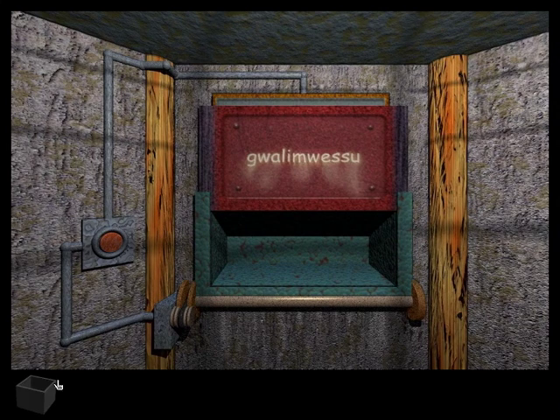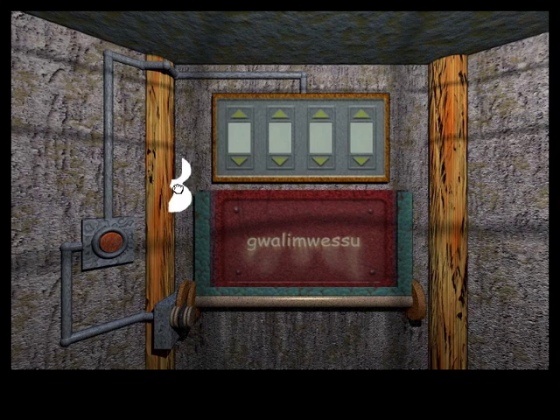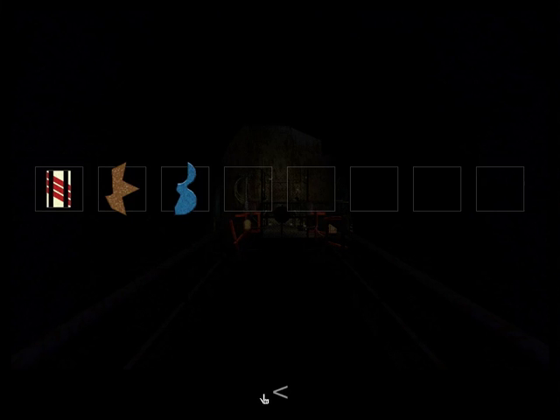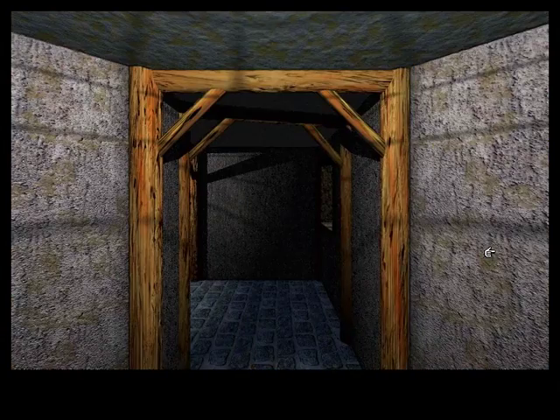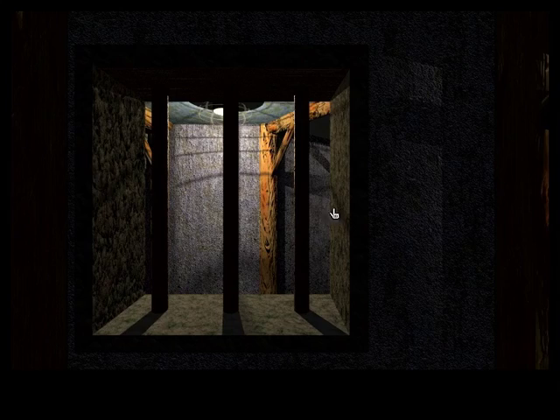We got a blue piece. This doesn't really seem like a piece of the key that would go with this — it seems to be a part of something else, so we're just going to have to keep that in mind. And it looks like this is the window we were looking through earlier, when we were on the pathway that led into the combination locks.